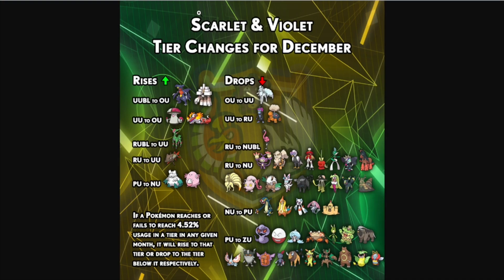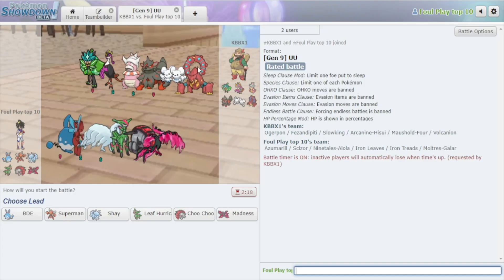Tier shifts have happened for December — can you believe it, the year has flown by extremely quickly. Ninetales is now legally in UU, which means every single weather is legal in UU. Let's see if Aurora Veil is a welcome addition to the underused tier, or if it's broken, or if it's useless. We can discuss tier shifts some other time if you guys are interested.